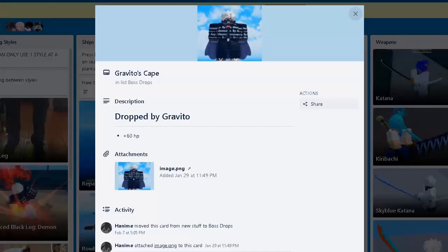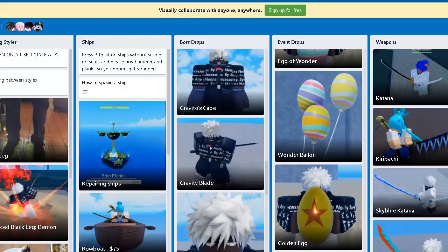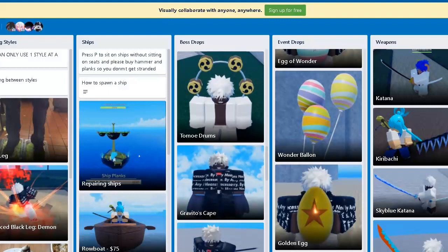Alright guys, welcome. Today we're going to talk about the boss drops. Seabees has the best drop — you should probably farm that first, unless you want the Diablo Jambe.